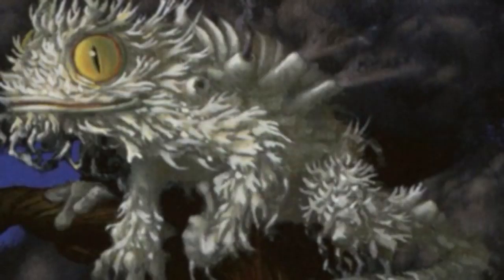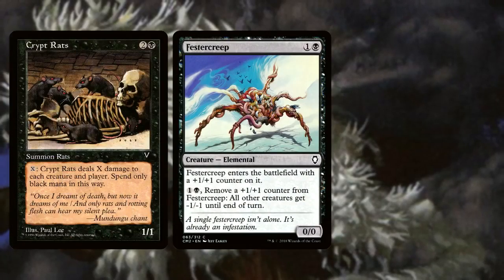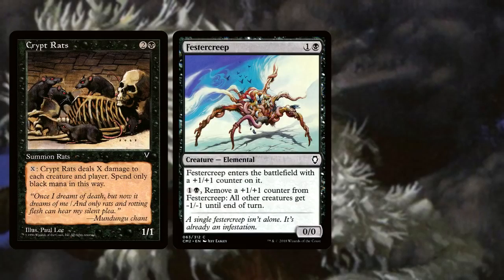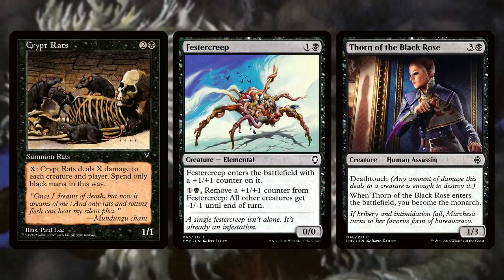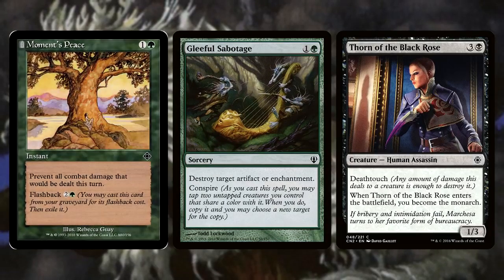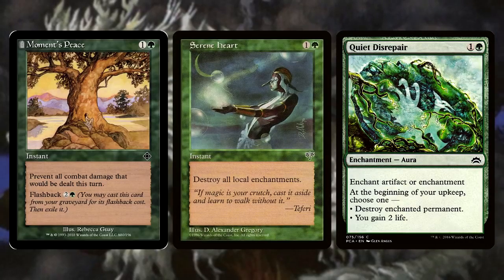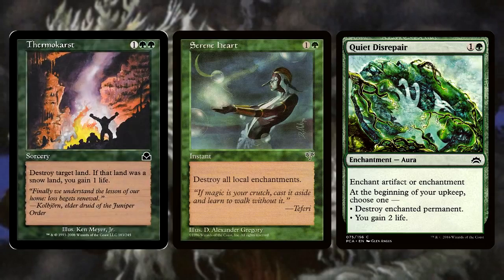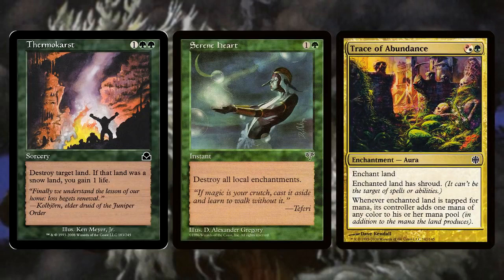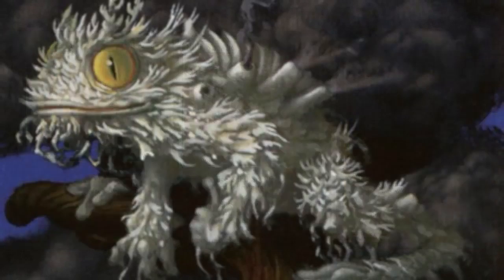Let's have a look at this sideboard. First, we have a singleton copy of Festercreep as a tutorable way to deal with X/1s, and two more copies of Crypt Rats to deal with our opponent's potentially larger creatures. We're running two copies of Thorn of the Black Rose to help us gain more card advantage than our control opponents. We have a Gleeful Sabotage as a silver bullet to tutor for against artifacts, a Moment's Peace as a silver bullet against Izzet Blitz or Tireless Tribe, and two Quiet Disrepairs as tutor targets in the burn matchup. We have a copy of Serene Heart as a tutor target against Boggles, three copies of Thermokarst because our Tron matchup is terrible, a copy of Trace of Abundance to make sure our opponent can't target our lands with their Dinrova Horror, their Capsize, or their land destruction, and finally a single copy of Nihil Spellbomb to control our opponent's graveyards.